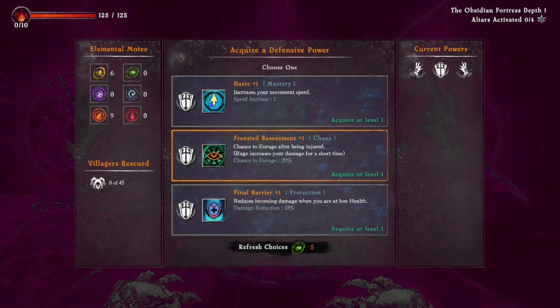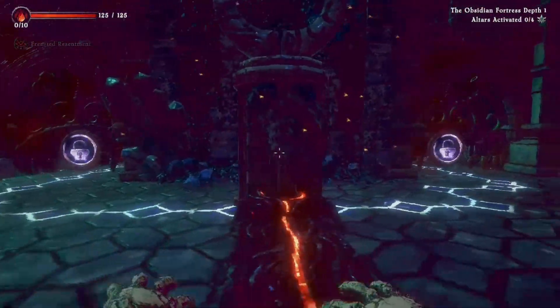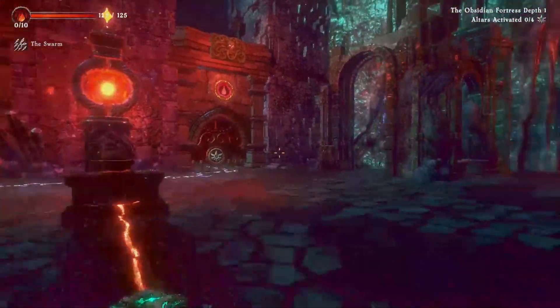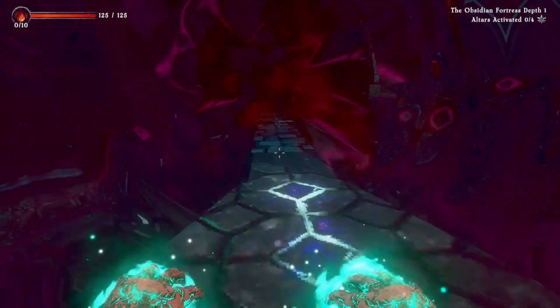The defensive power options are: 'Haste +1' increases movement speed; 'Frenzied Resentment +1' gives a chance to enrage after being injured, with rage increasing damage for a short time; and 'Final Barrier +1' reduces incoming damage when at low health. Now for the loadout — right hand gets the Cannon, which fires bursts of long-range projectiles. Left hand gets the Swarm, which fires mid-range scattering projectiles — kind of like a shotgun. I've actually cleared some of these before, so let's do this.